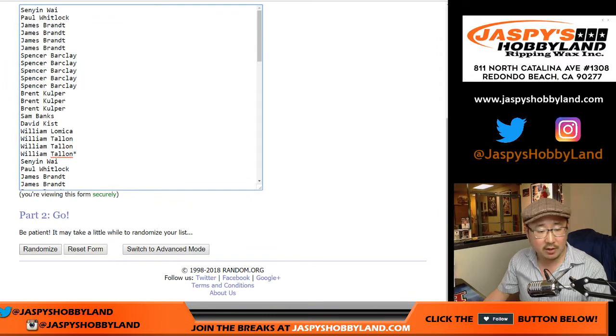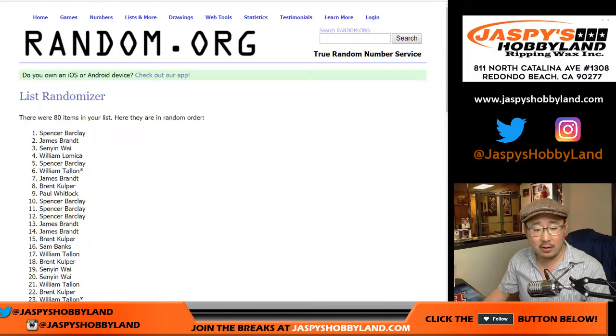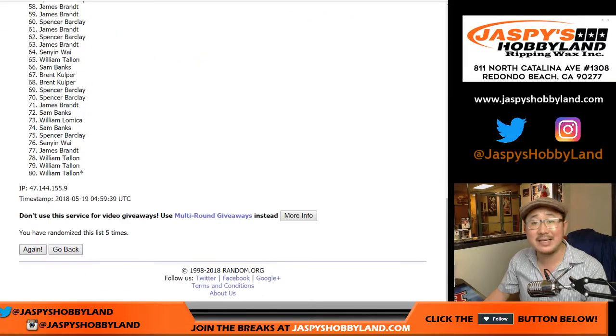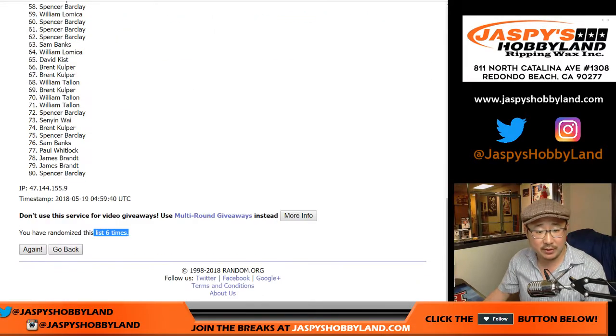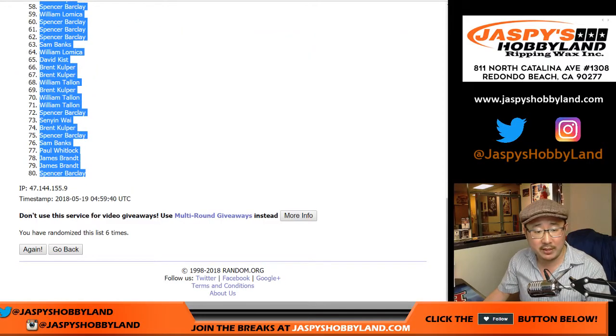Three and a three — six the hard way — rolling six times. After six times, we have William up there, William T. up there, and Spencer B. down there.